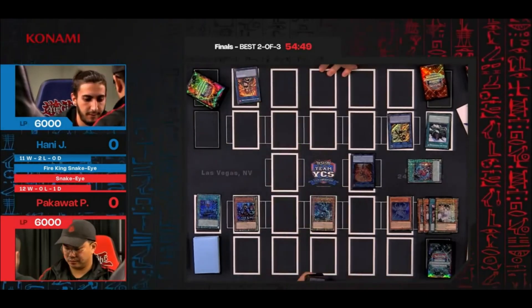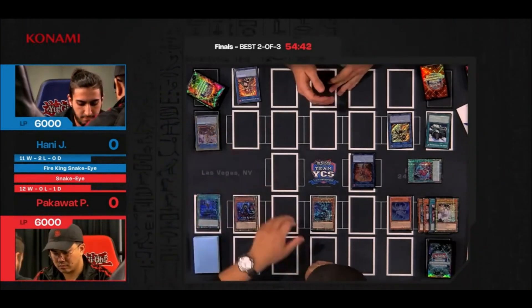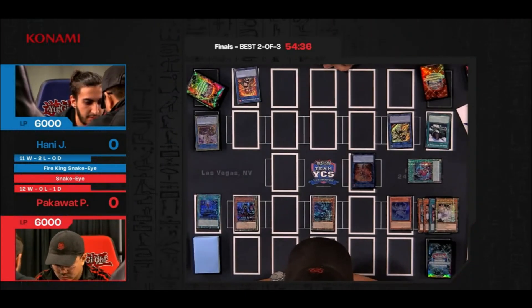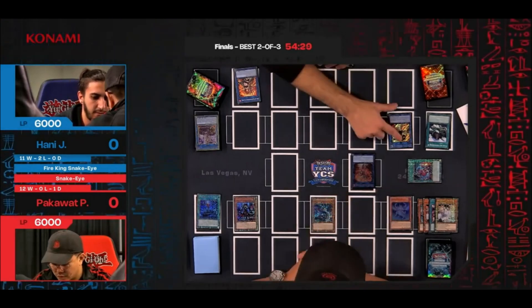Finding the line to get that OTK — Honey has allowed Pack to continue play, so the open game state returns to Pack: three cards in hand, great resource management. We know one of them is the Nibiru, one is the Oak he added back to his hand the previous turn, and the other is the mystery card he got off Flamberge attacking over Little Knight.